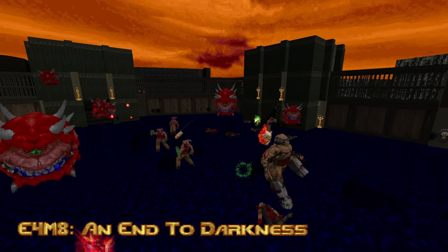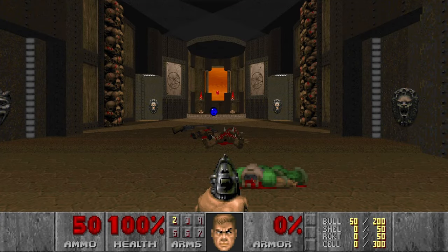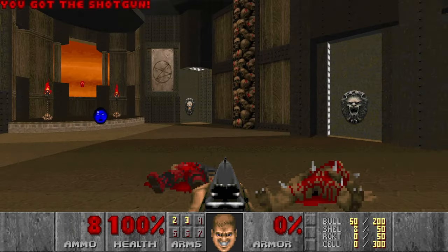Hello and welcome to my channel! Today I will be playing The Ultimate Doom The Way It Did, Episode 4, Map 8: An End to Darkness. This is the last level of Episode 4 and the very last level of The Ultimate Doom The Way It Did. This map is pretty huge and slaughter-y, we'll see how it goes.